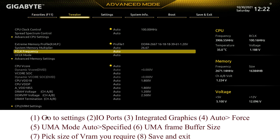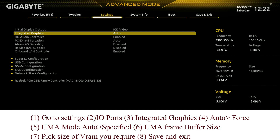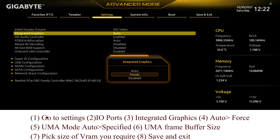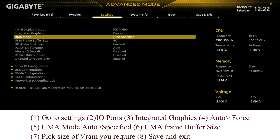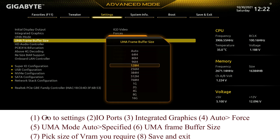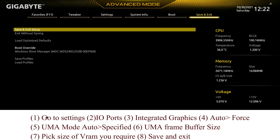The correct way to get it to save — because people are saying it doesn't save — you need to go to Settings, IO Ports, Integrated Graphics, and turn Auto to Forced. Then UMA Mode will come up; go down to UMA Specified, then set how much frame buffer you want to use. We're going to set it to 4GB because I have 16GB of memory. Save the configuration and now it should work — it should save perfectly. If you do it any other way, it won't save.